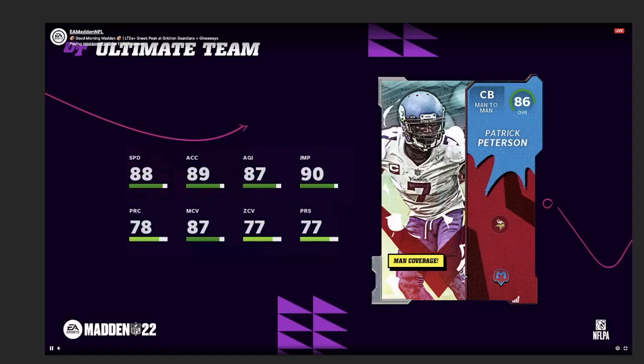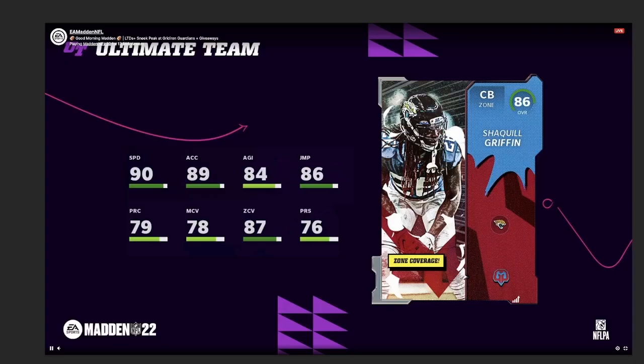Patrick Peterson at 86 overall for the Vikings cornerback — 88 speed, 89 acceleration — one of the more usable from a speed standpoint with 87 man coverage. He'll be a good budget man corner but not great at zone. Shaquille Griffin has 90 speed, 89 acceleration, 87 zone — he's gonna be like a better version of Pat Pete with the zone. That's actually a pretty good usable card if you get a free one.